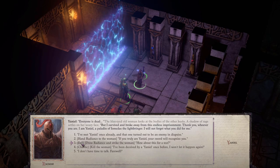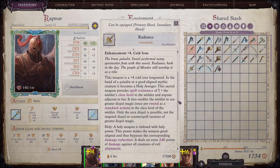Now I'm going to show you what the two different versions are. This is the Holy version of Radiance — it's a plus four Cold Iron Longsword. In the hand of a Paladin or a good aligned mythic creature, it becomes a Holy Avenger. This sacred weapon provides spell resistance of five plus the wielder's class level to the wielder and anyone adjacent to the wielder. It also enables the wielder to use greater dispel magic at the class level of the wielder. Only the area dispel is possible, not the targeted dispel or counterspell versions of greater dispel magic.